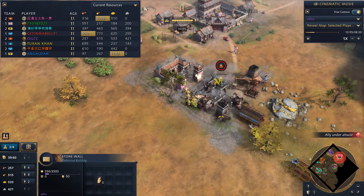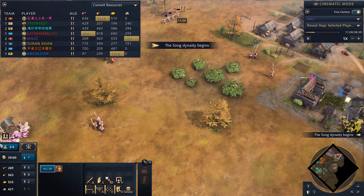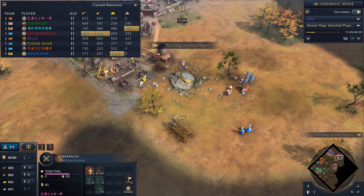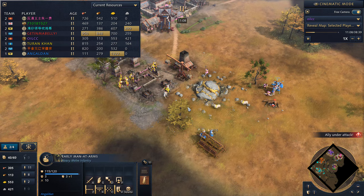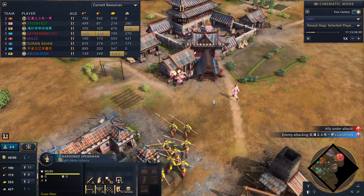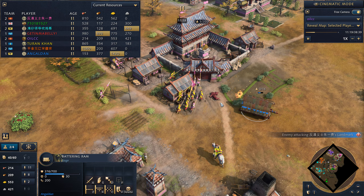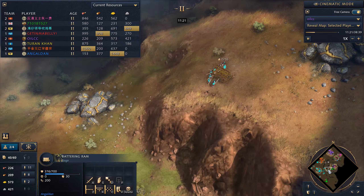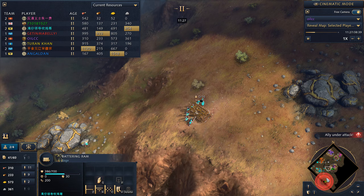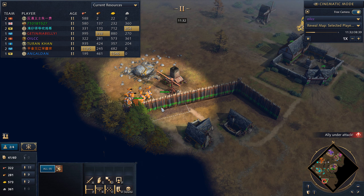Purple mostly has horsemen and scouts, building up a wall, but he needs to help Pink because we're right there. Spearmen are chasing, but the spearmen are not really helping in the defense — well, actually they are a bit. Men-at-arms are doing pretty well. My force is using spearmen to kill his spearmen. Teal is starting his own push with spearmen and men-at-arms.